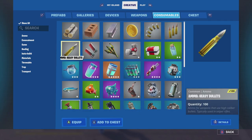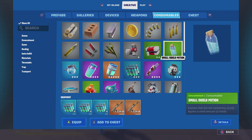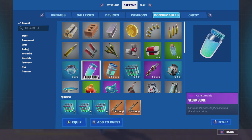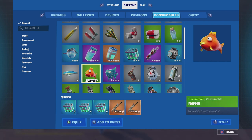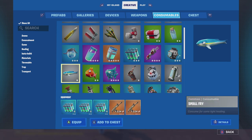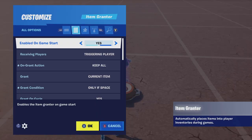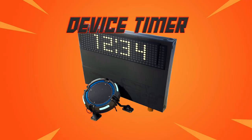For the fifth and final Item Grantor — consumables. You can put whatever you like here. I'll keep it simple: one med kit, three small shield potions, two large shield potions, one slurp fish, two floppers, and three small fries. That gives players a nice variety of healing options. Set this Item Grantor's Equip Granted Item to Fifth Item and move on.